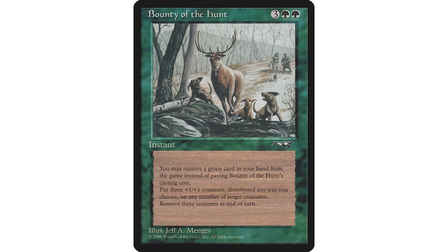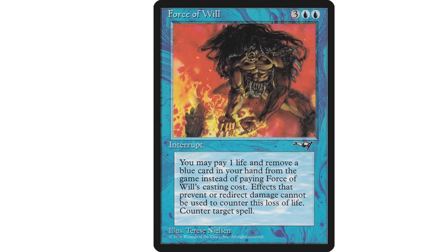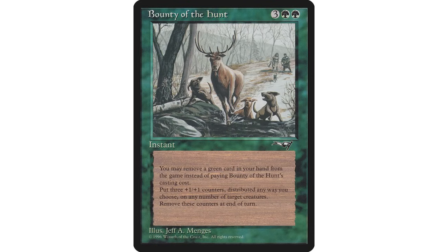You get to distribute three plus one plus one counters among one, two, or three target creatures - that's okay for free. However it gets worse: for each counter you put on a creature this way, remove a counter from that creature at the beginning of the next cleanup step, so you don't even get them permanently. You will almost guaranteed never pay the five mana for this; just like Force of Will, it's only good cast for free.